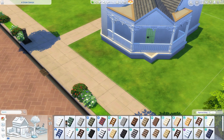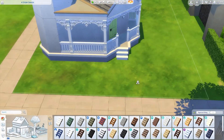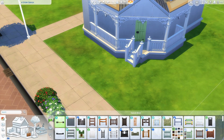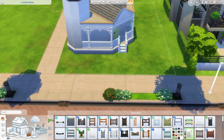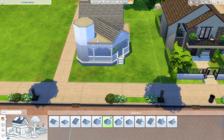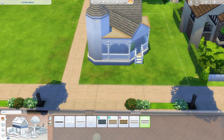I'm just doing the stairs on the porch. If you weren't sure how to do stairs on a porch, what you need to do is create a little triangle coming out. If the porch is on a diagonal like this one is, you just need to create a little triangle coming out and then attach the stairs to that triangle. That's how you get around the fact that the porch is on an angle and you need stairs coming off it.